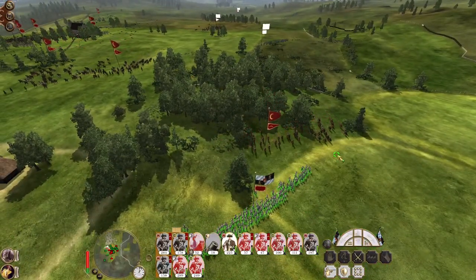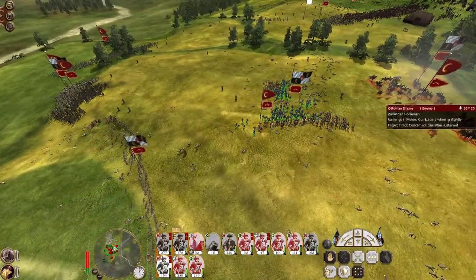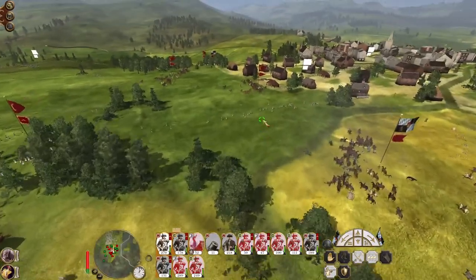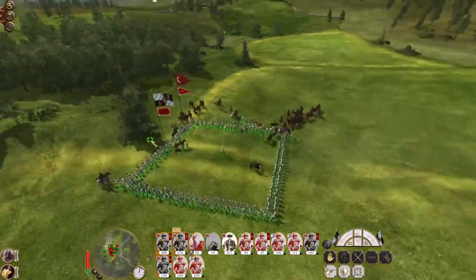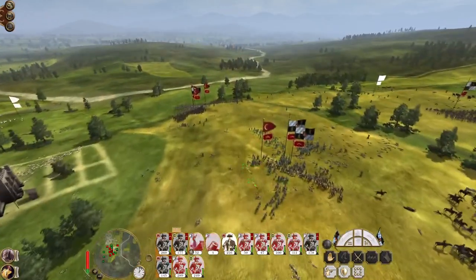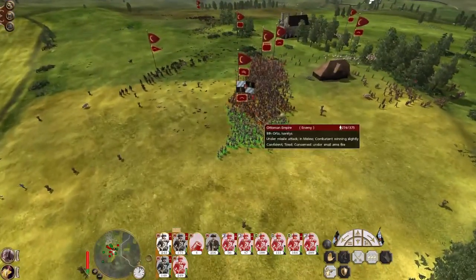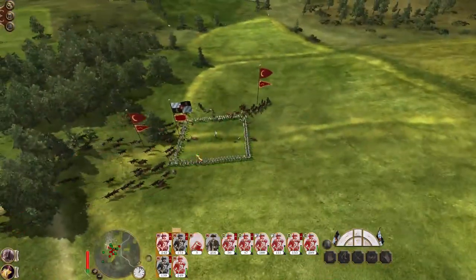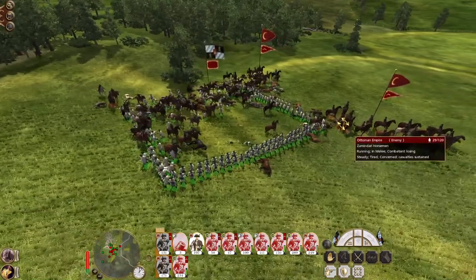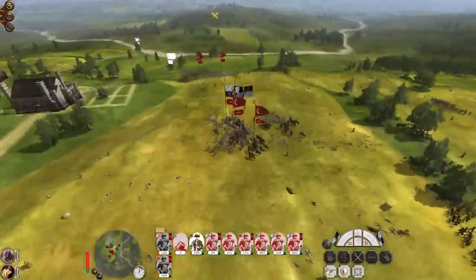Drop into square because it looks like that unit of horsemen is going to charge anyway. Go for the bashis, although you're about to get hit in the rear. They're charging the mortars, which is fine. Another good secondary impact of this action will be to just do as much damage as possible to make the resulting counter-attack that much more dangerous to the enemy. Whatever damage we can do I'll take. This mercenary unit back here is going to do some really good damage against two units of cavalry — the most effective thing for them would be to stand off and engage with bow fire.